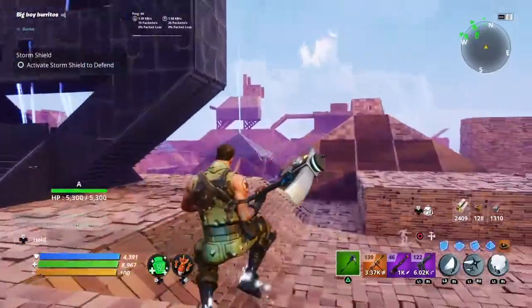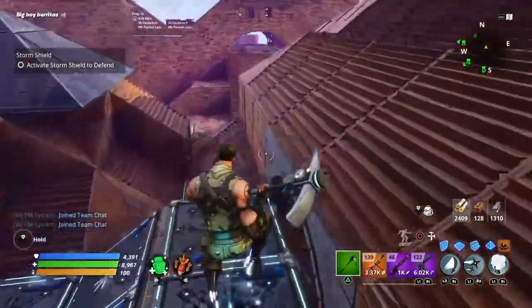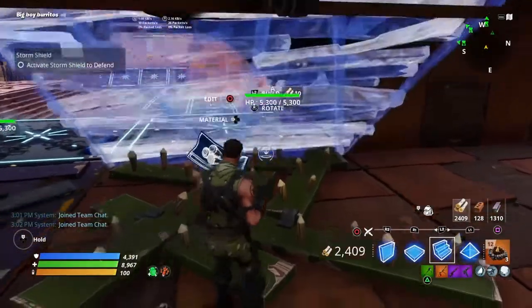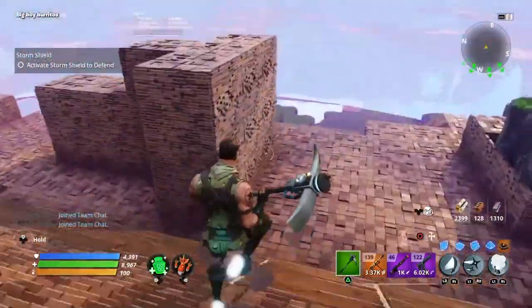So you find out where you spawn, which would be right inside of my little dome, and you build a stair just like this. Then you keep it there and run all the way to the death barrier.